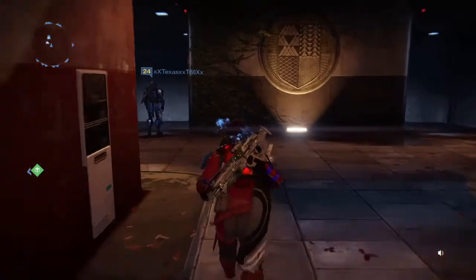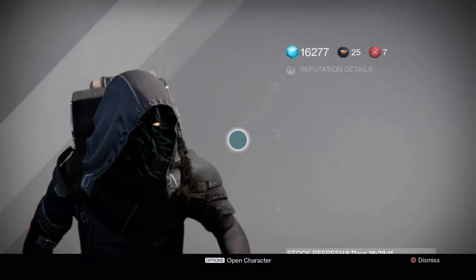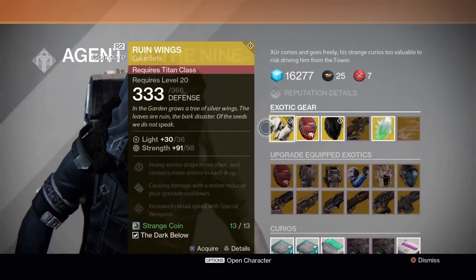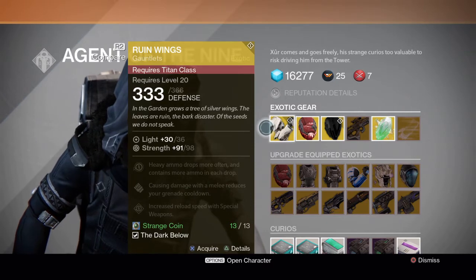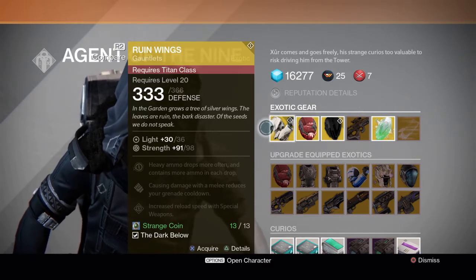I've already been down here this week and seen what he has, and I'm pretty impressed with what he brought this week. He has the Rune Wings for the Titan, which if you didn't get in previous times, I would definitely pick this up. It drops heavy ammo frequently and you can also pick up more with each one you pick up.